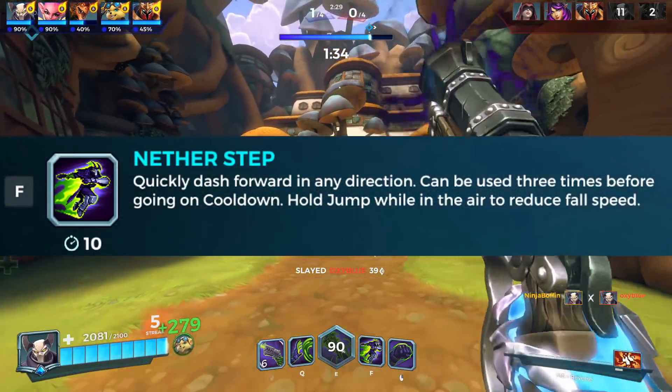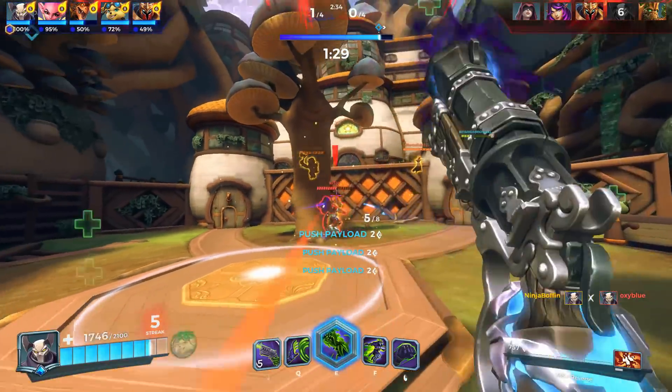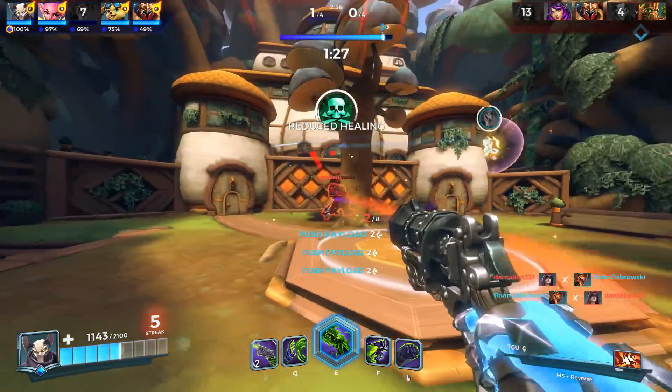His second ability is Nether Step, which arguably is his signature ability. Dash in any direction you face, which can allow you to hover. Hold spacebar to reduce fall speed.